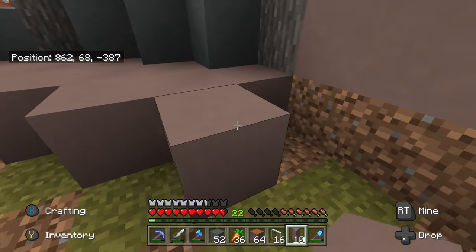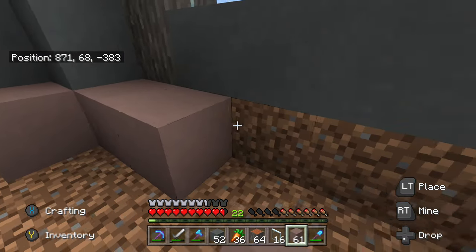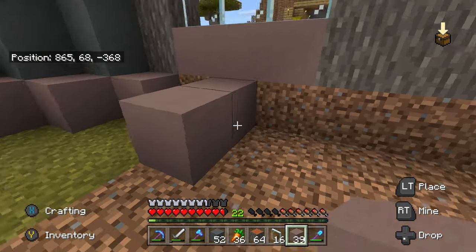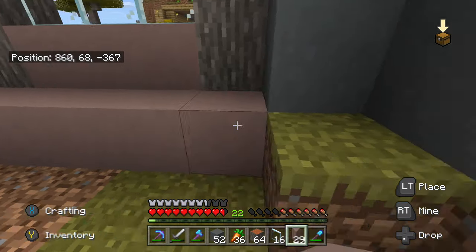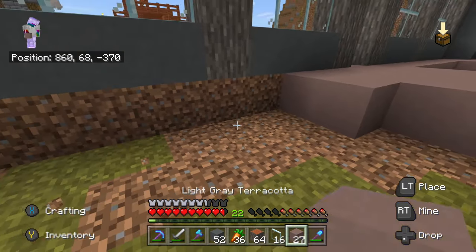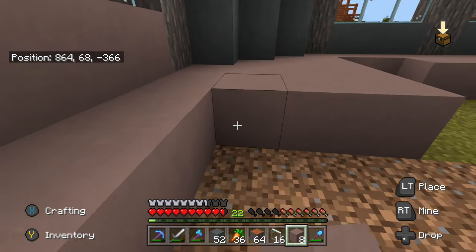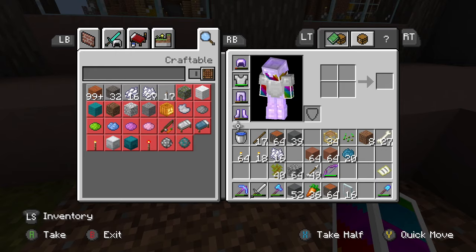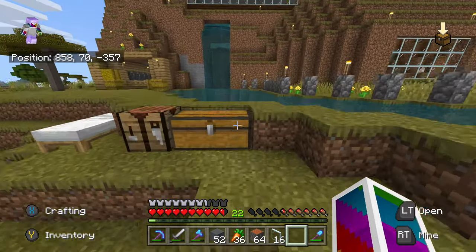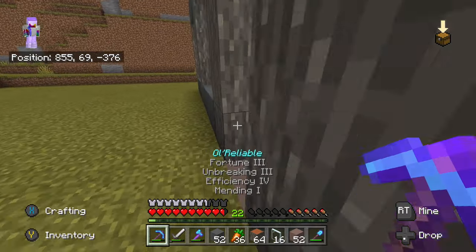We're gonna have to do some health potions and strength potions for the ender dragon fight, which will probably be coming up soon. I haven't fought the ender dragon in literally forever so it might be a tough battle. But the wither wasn't that hard so I think I've got all the rust off. I'm running low on light gray though — I only have 52 left, which is a problem.